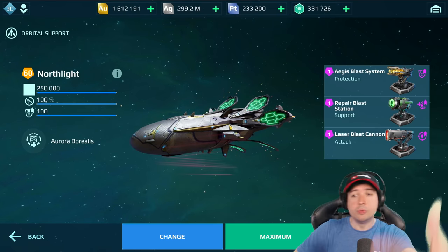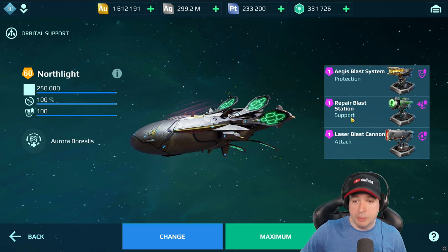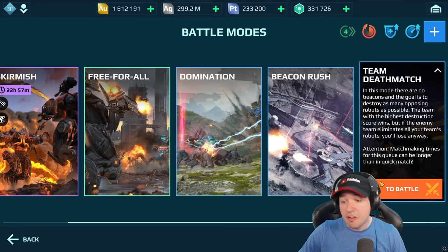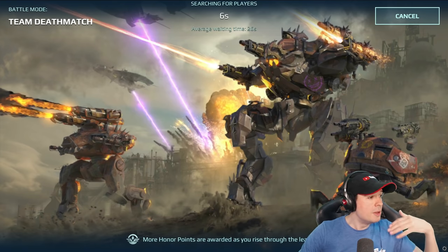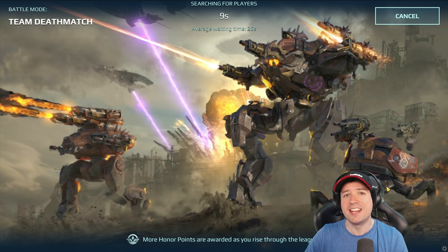It's absolutely insane. And then we have the Northlight battleship for the perfect and maximum support on the battlefield, with healing and/or repair depending on whichever is needed first. And then Aegis Blast System, Repair Station and Laser Station. This is the carefree package when it comes to support. If you're playing in a clan with maximum meta robots, you want one of your teammates to have this set up with you.